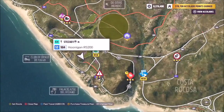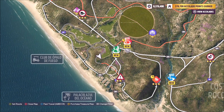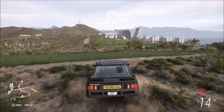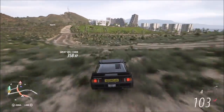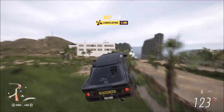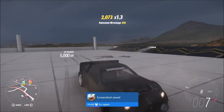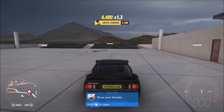I approach this one from the other side, just by the dirt road directly opposite where the hotel roof is — or directly opposite where the danger sign location is. In front of the hotel there is a bright green hill which makes for a really nice ramp. You want to hit this one at about 130 miles per hour and you'll sail straight over. I actually got this one on my very first attempt.